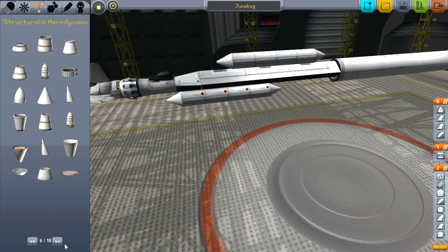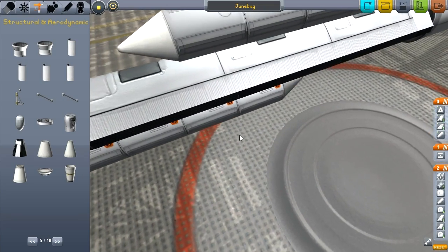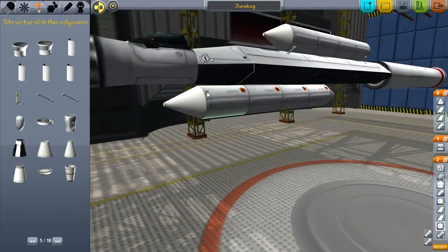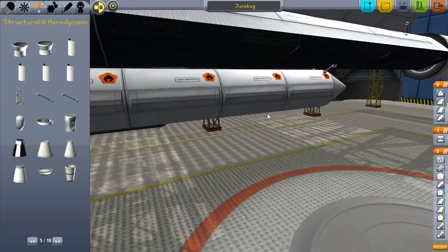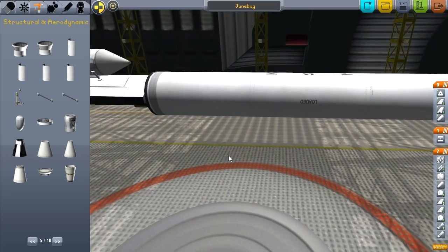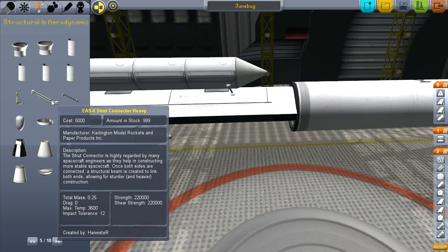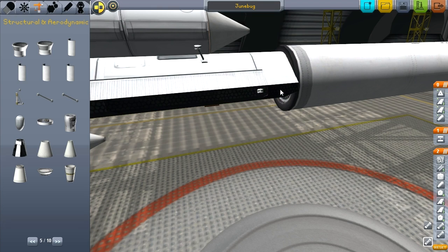I'm thinking some struts right now — probably the medium strength struts to hold these down, because we're going to be carrying a bunch of weight on those, and the wings are going to attach to them. I really hope this vehicle is the one that's going to work for getting a prospector probe up there. I remember the original Grunt 45 — the weak point of that design was the juncture between the solid rocket booster and the space plane fuselage. So I'm going to anticipate problems and use probably too many heavy struts — just really strut the hell out of this thing.